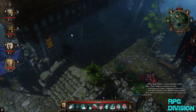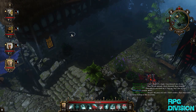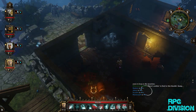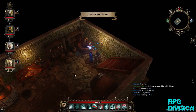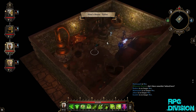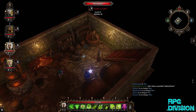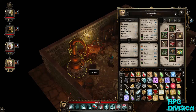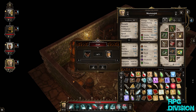Now you need to go into the distillery over here. Drag wort from your inventory to the pot still, and you'll get spirits.